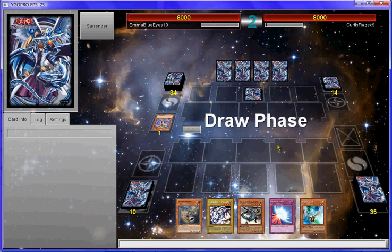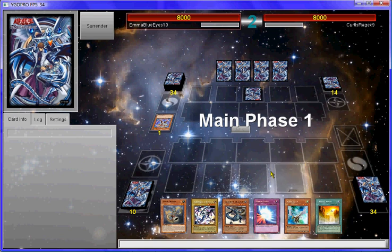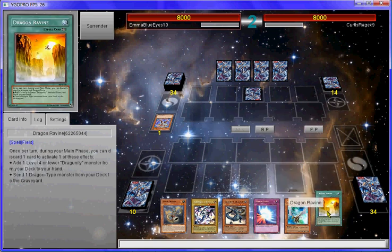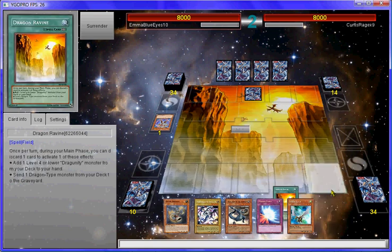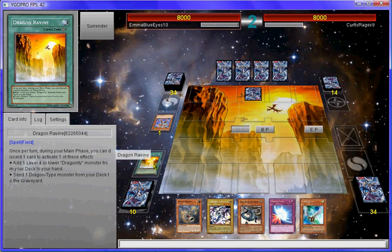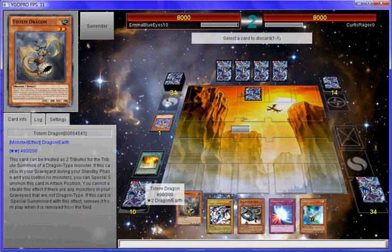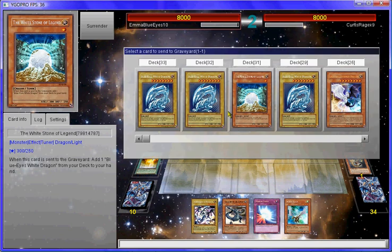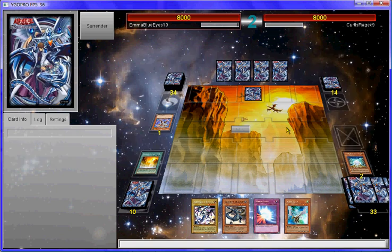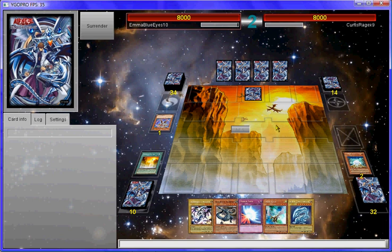That must mean his back row is important then. Let's see if I can try and get it going — let's go with Dragon Ravine. No response? Good. I'll send Totem to the graveyard, then send Whitestone to the graveyard. Whitestone's effect goes off and I automatically get a Blue-Eyes White Dragon, so I'm very happy.